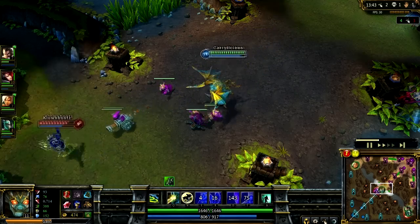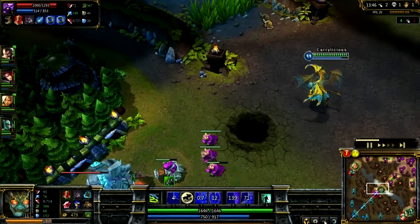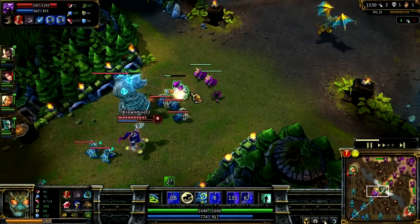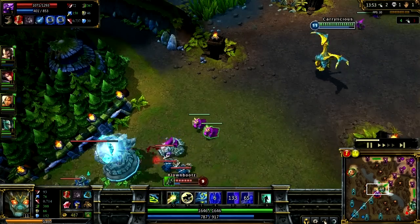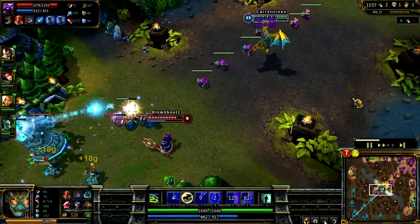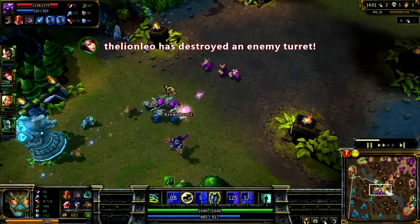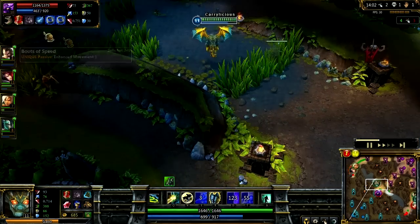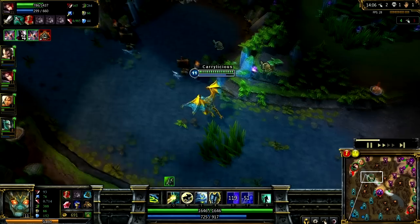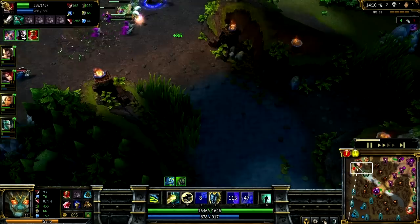Here I learned that you want to push the lane as much as possible. Since I did ward my sides, I can push as much as I want. This allows me to outfarm Veigar since the tower is taking the minions and it's much harder for him to Q farm. So against Veigar, you want to push your lane so he doesn't Q farm and get a lot of AP.